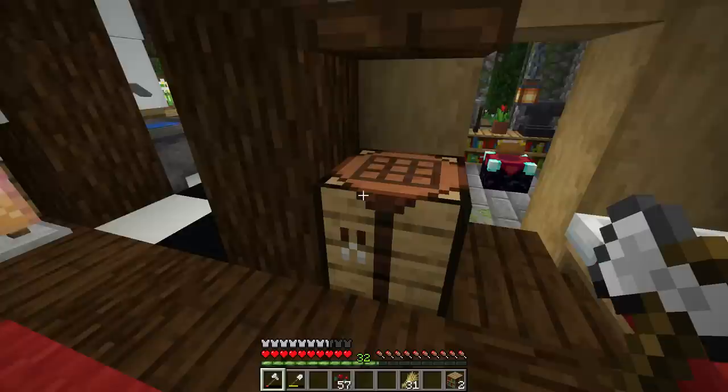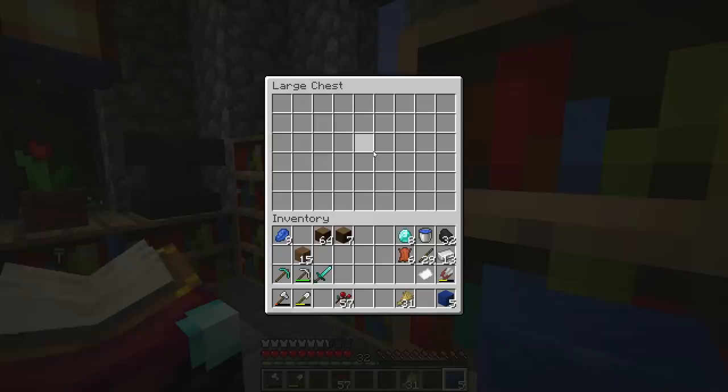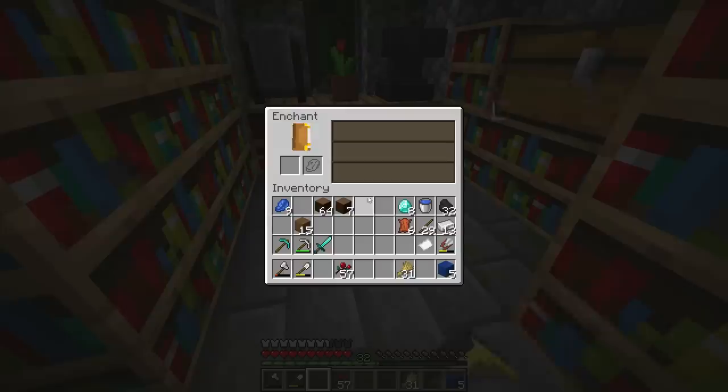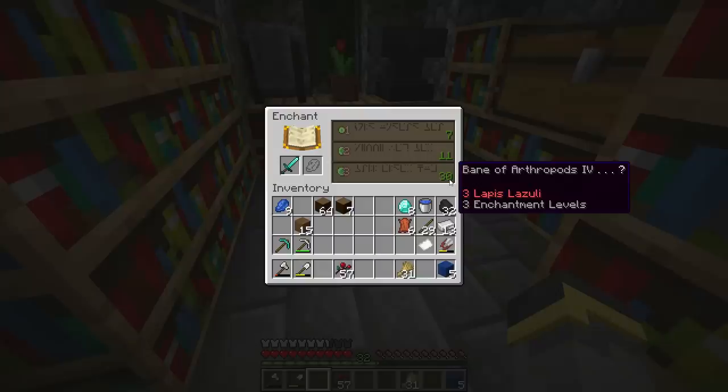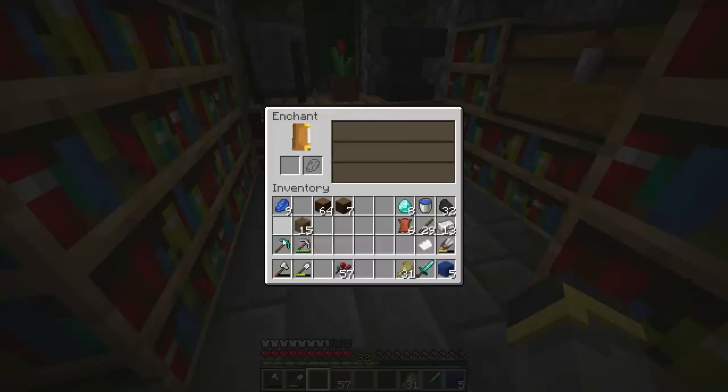With more bookshelves placed, we're now seeing a level 20 enchantment offer — not bad, but still not our goal. We keep holding out. Finally, after enough leather and crafting, we have the full level 30 enchantment setup. A chest nearby holds lapis and other items. Putting a tool in: level 30 enchantment — bane of arthropods four. It's not something I want, but it's not bad.